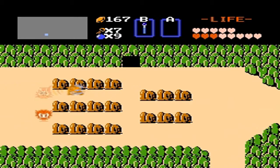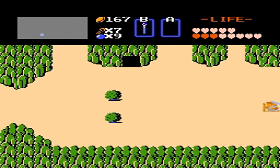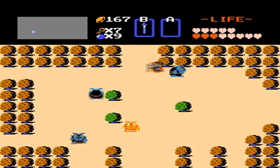We can access it now that we have the Magic Flute. The Magic Flute serves two purposes. The first is it allows you to warp between all the dungeons you visited before — you just use the flute and a tornado comes, picks you up, and brings you to one of the previously visited dungeons.